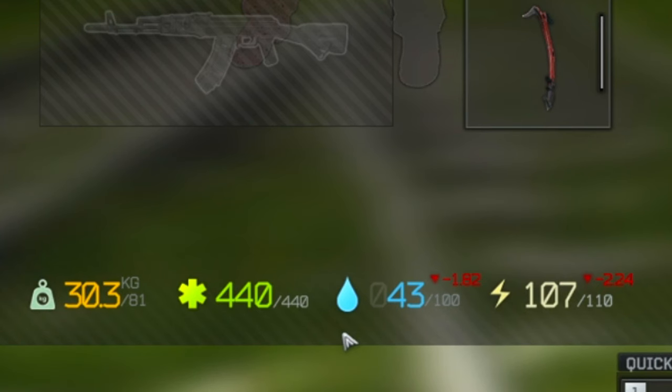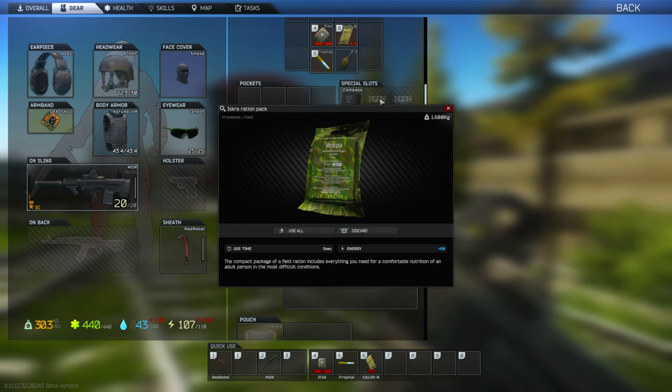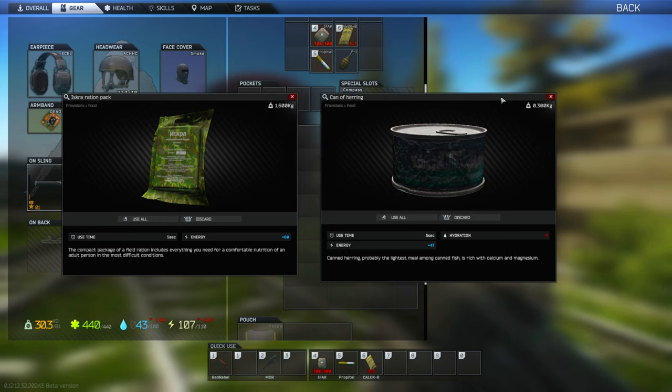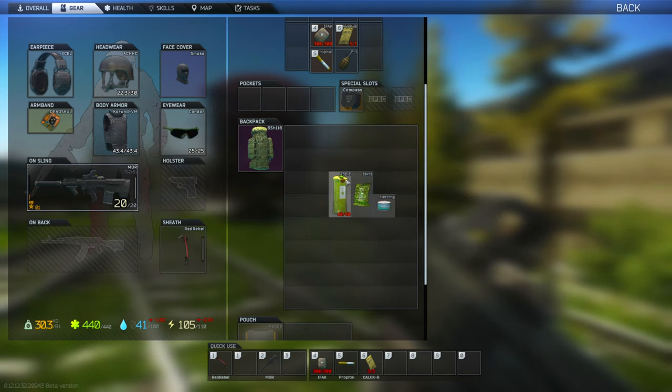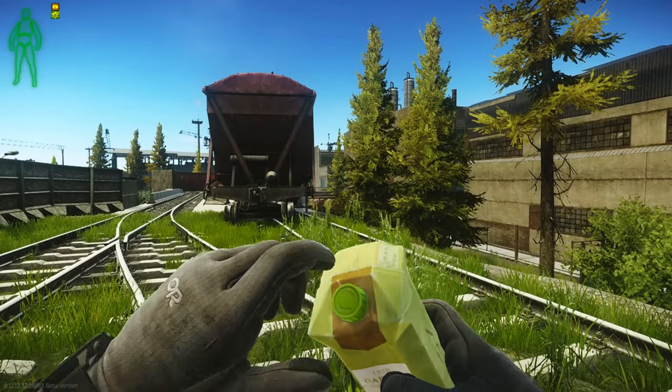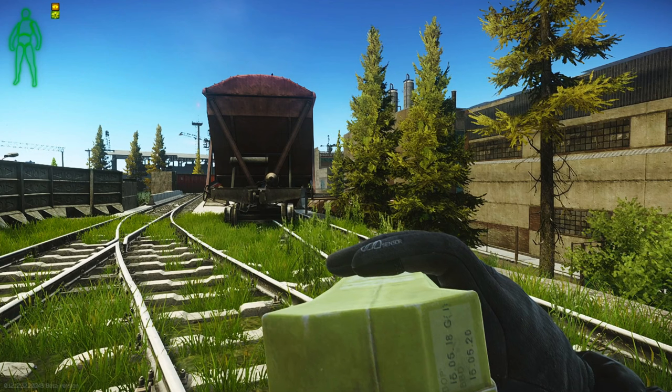Keeping your eye on your dehydration and energy meters is extremely important because once they reach zero, debuffs will be applied which can be a matter of life and death in Escape from Tarkov. Double clicking or right clicking and selecting any provision will show the levels of hydration or energy they will restore. Most foods will decrease your hydration while most drinks will increase both hydration and energy levels. To use any provisions, simply right click on the item and press use to consume it. Some drinks can be used multiple times if you do not wish to drink it all at once.